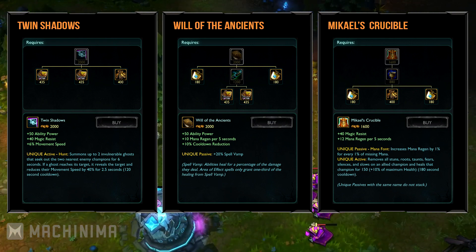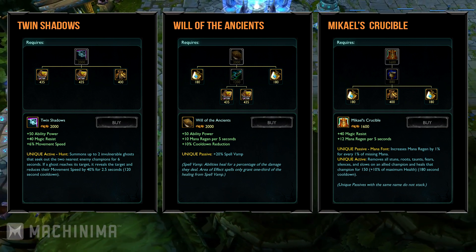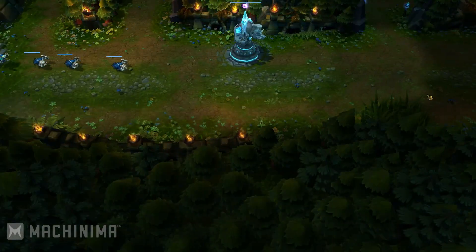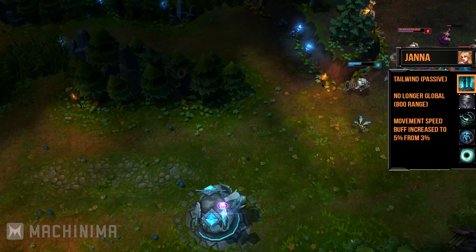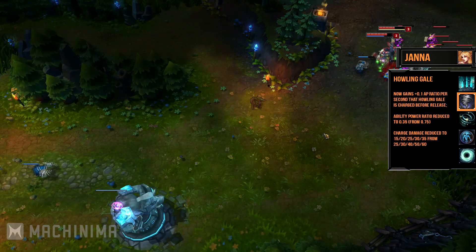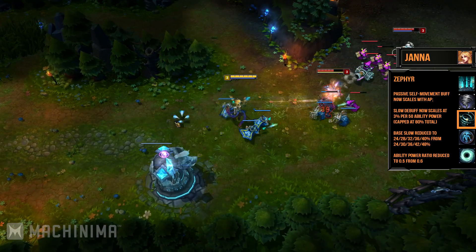There are a few other changes that aren't so specific for the support role, but I highly recommend you check the patch notes for a more detailed list. A lot of support champions were tweaked this patch — Riot changed the way abilities scale on supports, emphasizing the utility of the champions rather than their damage output. Janna's global passive is gone; it only affects nearby allies now, but the movement speed buff has been increased. Howling Gale's AP ratio was reduced, just like the charge damage. Zephyr's passive self-movement speed buff now scales off AP instead of increasing by flat amounts, just like its slow debuff.